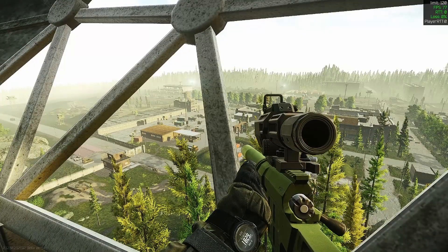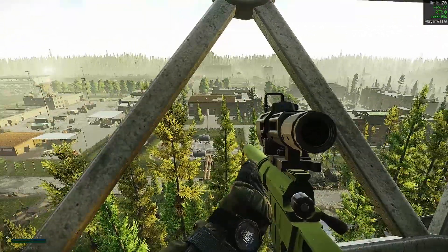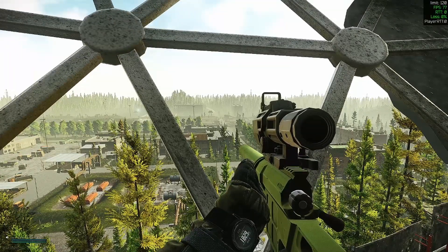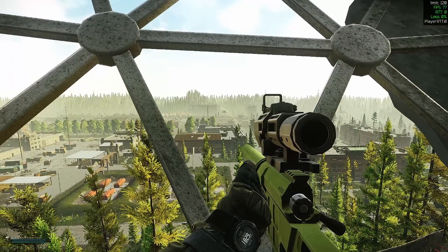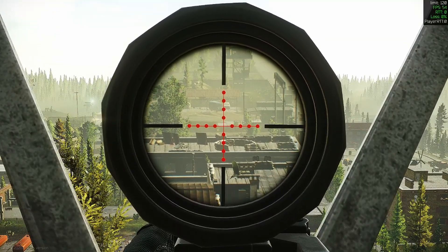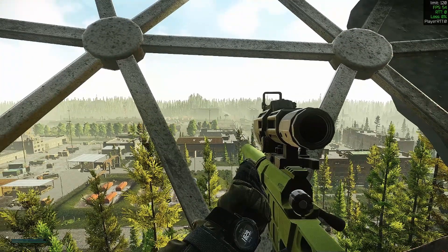We are at the Dome and you can see we can see over the entire map. I have my FPS counter up in the top right showing you that right now I'm only getting 77 frames. When I aim to the furthest point of the map and scope in, you can see in the top right my frames have dropped to 54 just by scoping in.